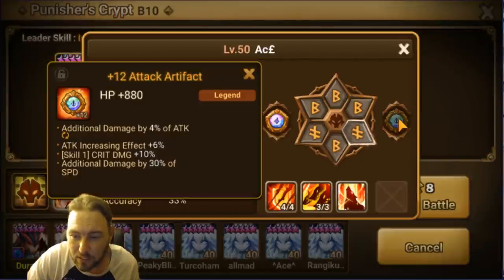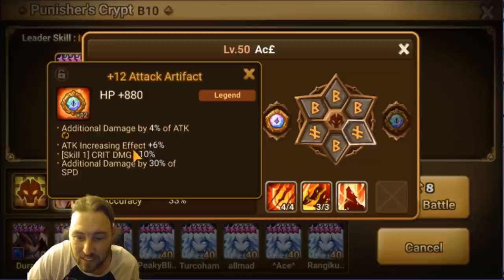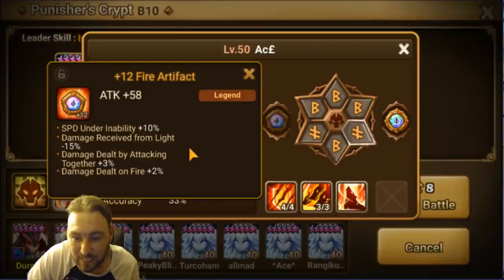Artifact number one isn't the best — it's an HP artifact which helps keep him alive but doesn't do too much. What's key is the attack-increasing effect, because you're going to be running it with the Homunculus. Then skill one crit damage because of all those team-ups — you want to take advantage of that. The second artifact is pretty bad, which is why it's not plus 15. It has damage received by Light which helps in Punishers, and 3% damage since he's going to be attacking together a lot — you really want to find that.